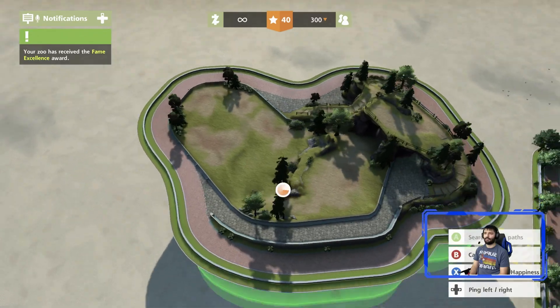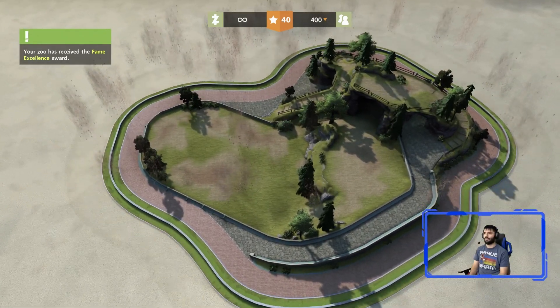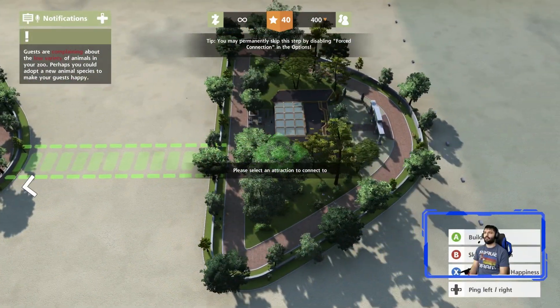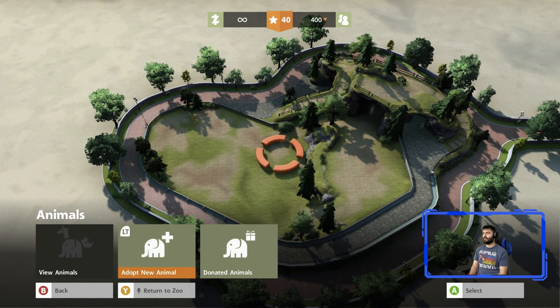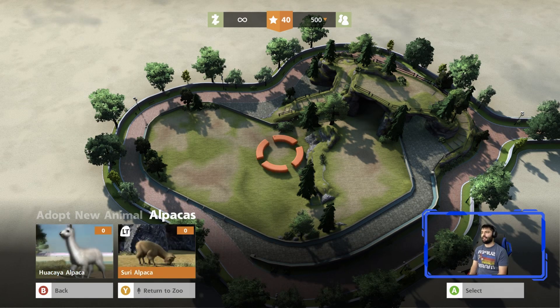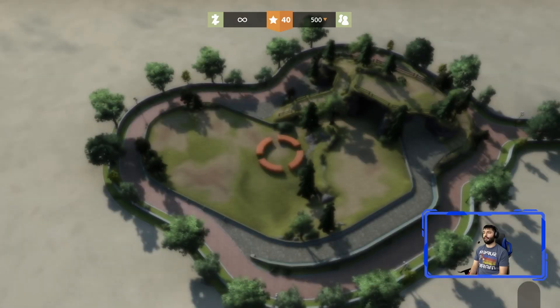Alpacas are what you want. Try to build the exhibit pretty close, but not so close that you get trapped if you need to build more. Focus on this first one. Keep the original settings for now. Go to the animal section, adopt a new animal, and go for the alpacas. The reason is: alpacas poop a lot. These things just poop and poop.